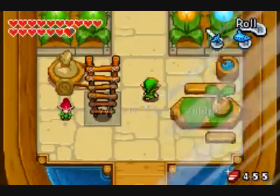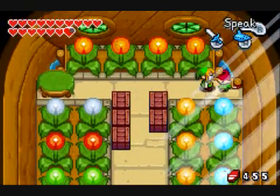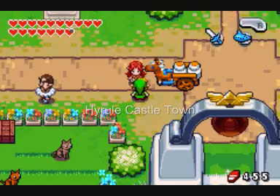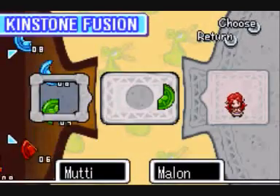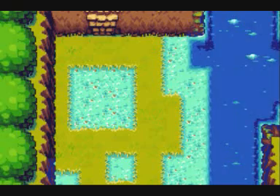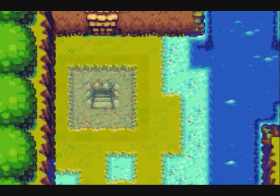Over here, we shall show the final Pico Bloom blooming. After fusing a Kinstone with Malon, I will show you exactly what those Pico Blooms do. Remember this little cove — it's gonna be funny later.